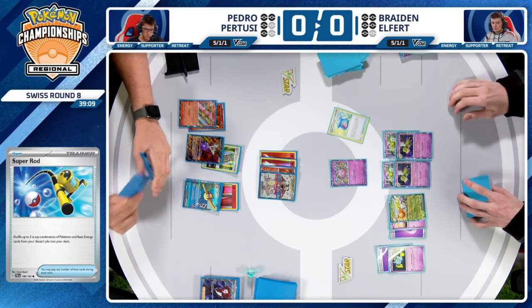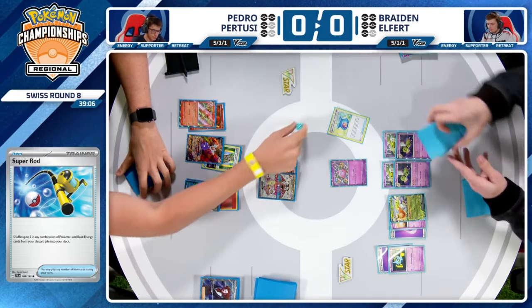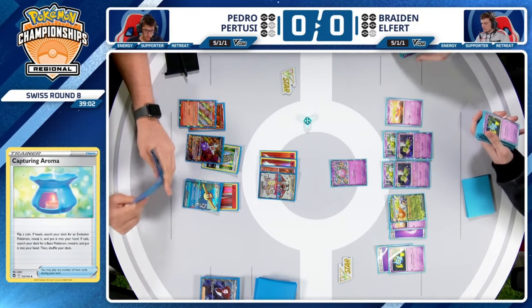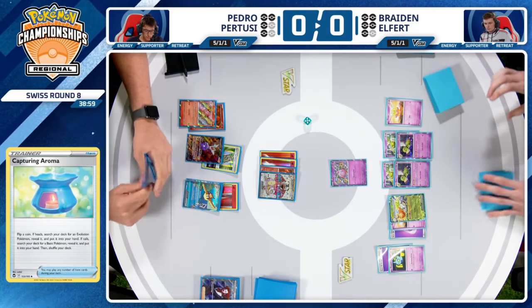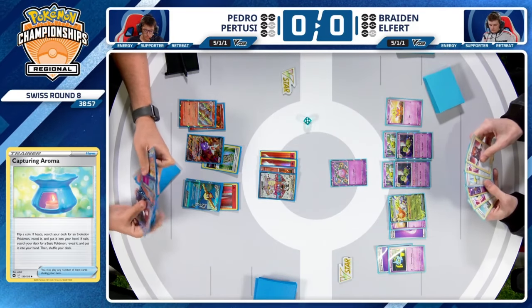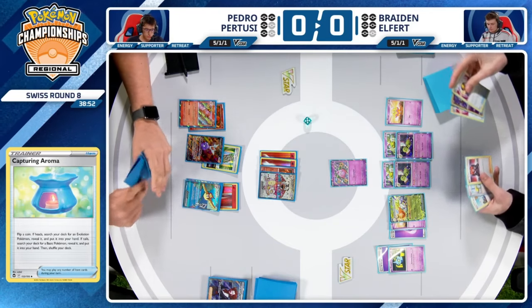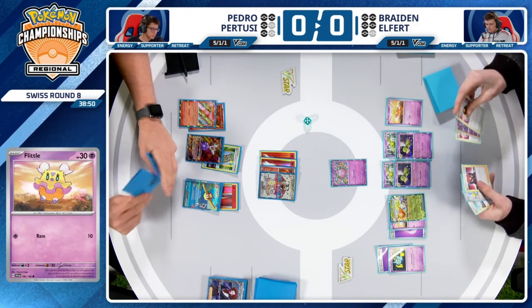Braden has struggled to find energy so far. Really rooting for Red Tails here to establish another Flittle, which can be a liability with only 30 HP. But you've got to set him up at some point. And there's no more Charmander threat — that Charmander evolved into Charmeleon, which is actually less threatening, ironically.